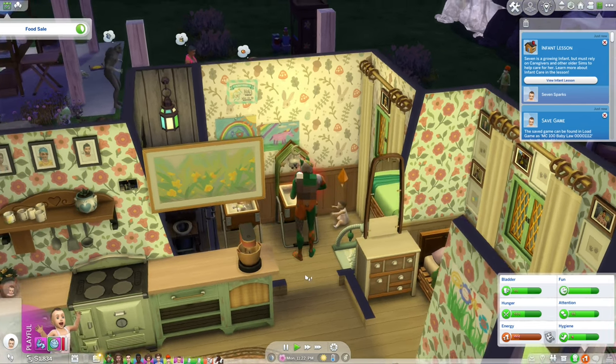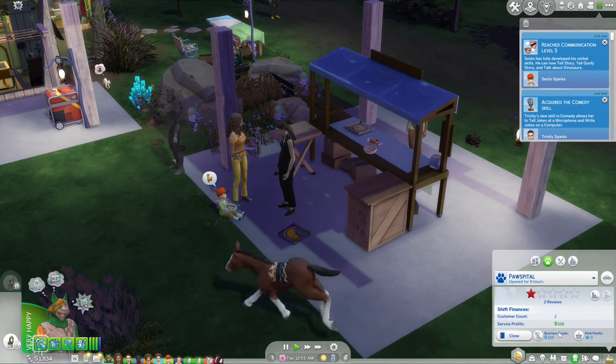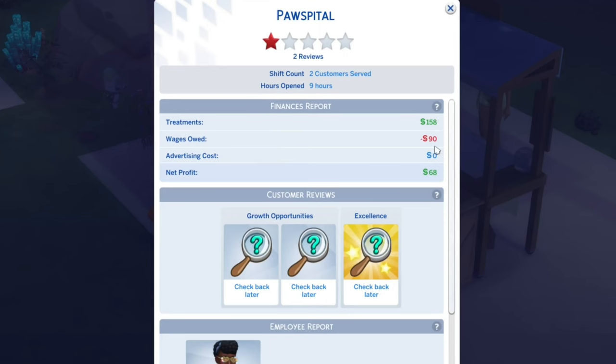Seven learned how to sit up all by herself — now all she has to do is learn pincer grasp, and she really needs to sleep. We can close our vet clinic. We made 158 simoleons, but we had to pay wages of 90 simoleons, so we only really made 68. But that's not nothing, and we were never even there.